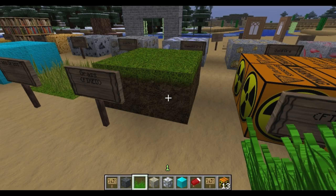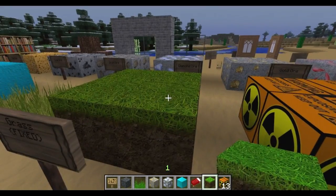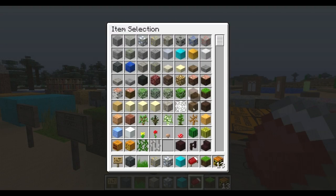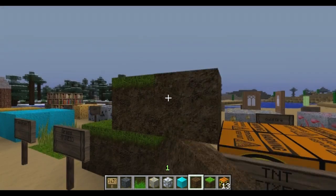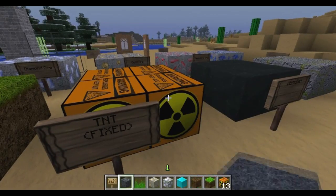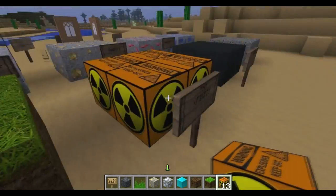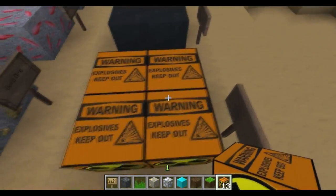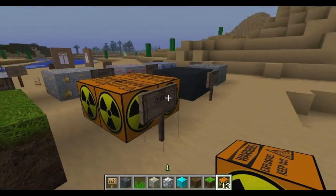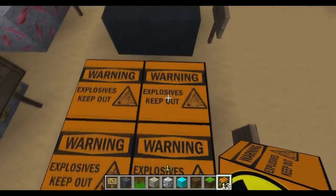I changed the dirt block so it fits with the other dirt blocks now — it's basically the same. And here's the TNT. I changed this — I basically made a new block instead. My friend didn't like the last one so I made a new one, looking more like some nuclear bomb. And this has the real warning sign: 'Explosives, keep out.'